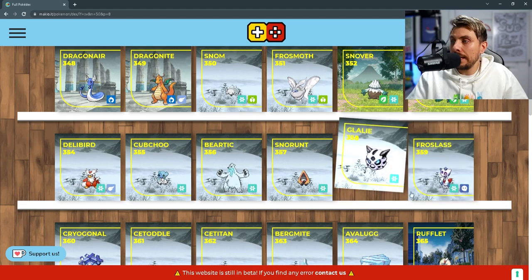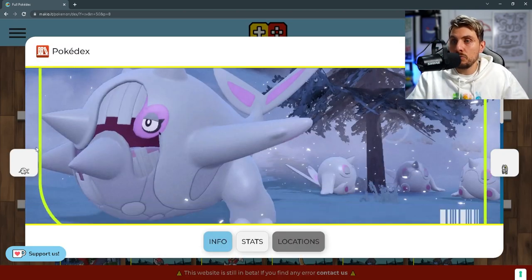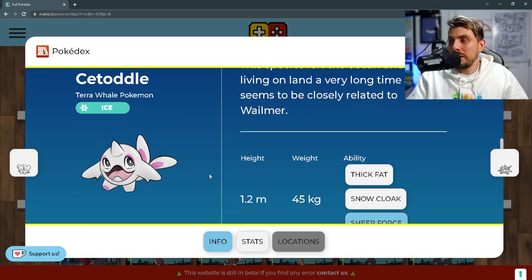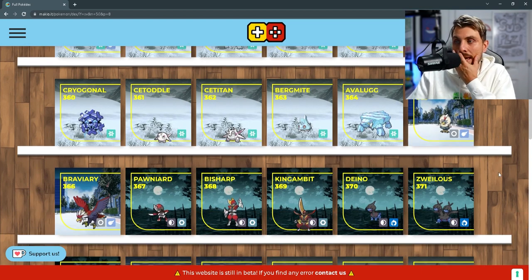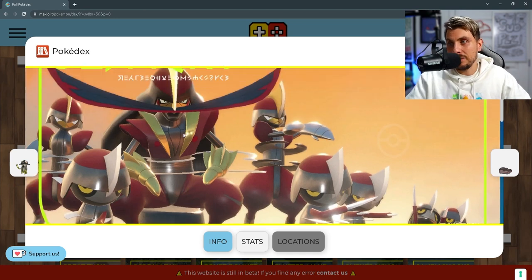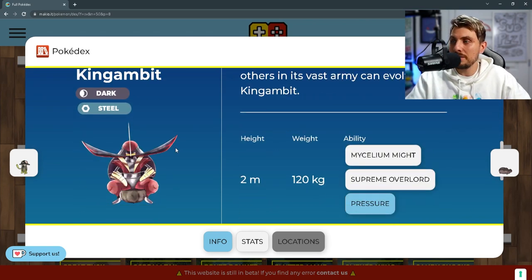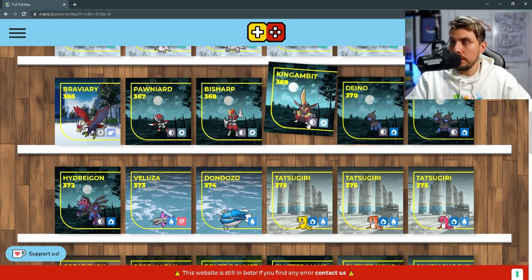Beartic and the Glalie and Froslass lines. Cryogonal making its appearance, and then we've got Cetitan — already revealed in the trailers — but it does have a pre-evolution in Cetoddle, a pure ice type as well with the same abilities. Kind of cute looking until it gets big and mean. Then we've got the Avalugg line, the Braviary line, and Bisharp — and the big thing for Bisharp this gen is it gets an evolution in Kingambit. It looks like an absolute beast, keeping that dark and steel typing. Supreme Overlord and Pressure are its abilities.